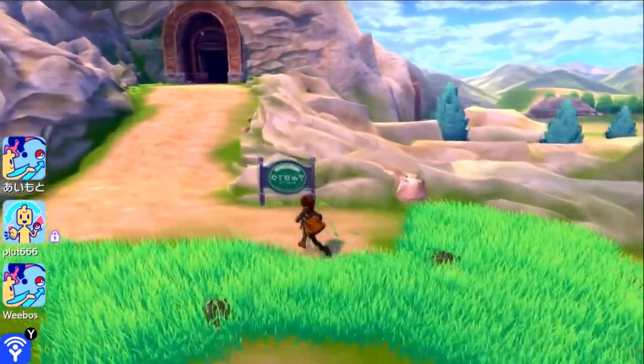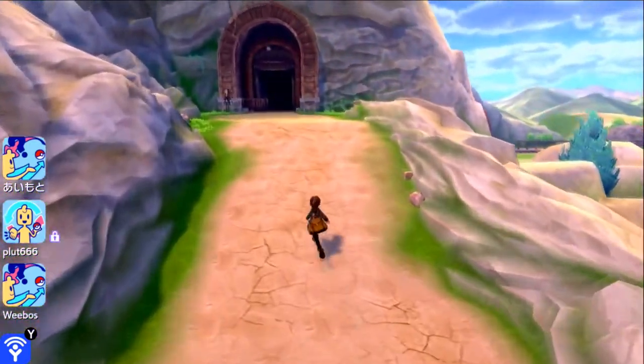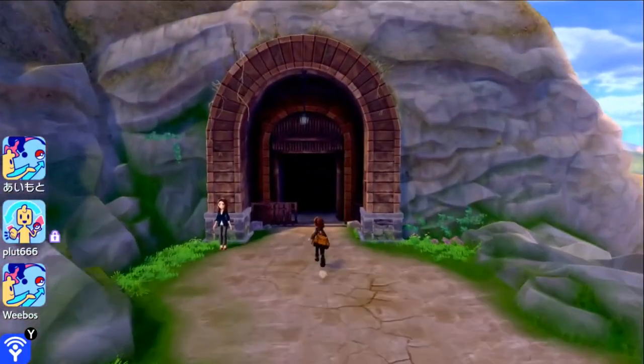Now you can just dodge your way through this grass here because the wild Pokemon mechanics work a little differently in this game than normal. And you can go up inside the Galar Mine.